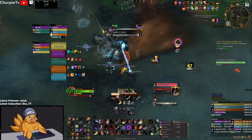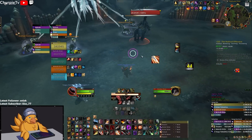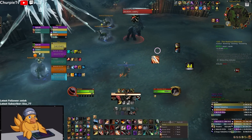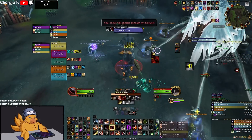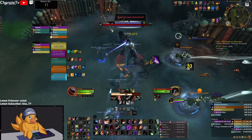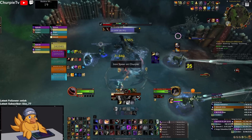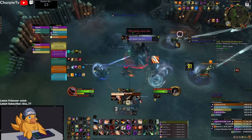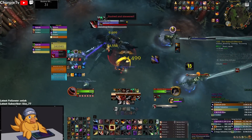As soon as you kill one of them, the other enrages, so try to cleave them as evenly as possible. On this boss, try to hold your Vanish for when you get the spear on you. If you get the spear, as soon as he starts casting you Vanish — then he doesn't charge. Right here you can see I wait for him to start the cast, use Vanish, he doesn't charge, and everyone can keep hitting the boss.